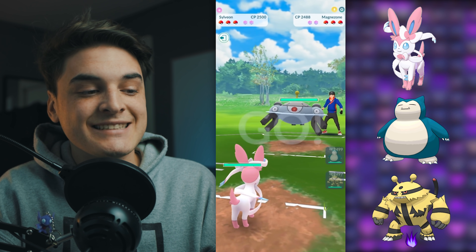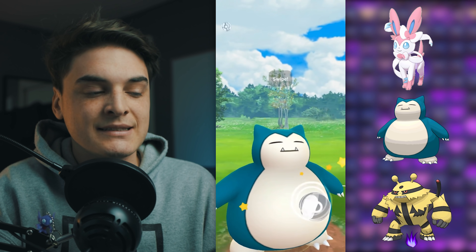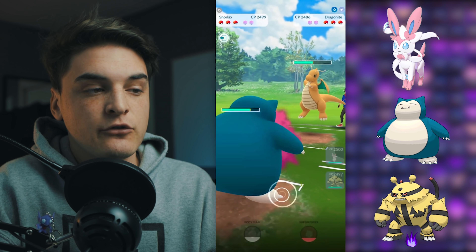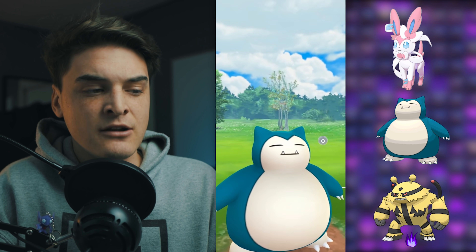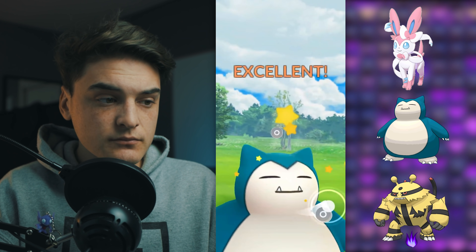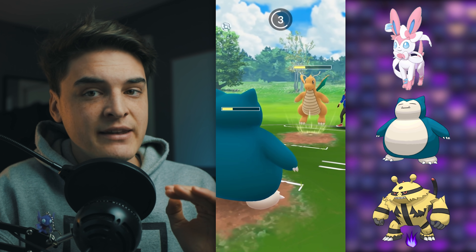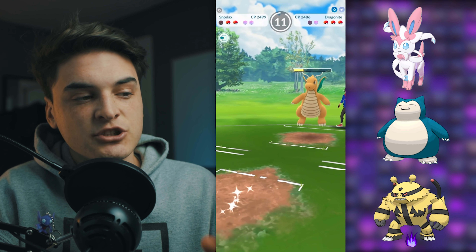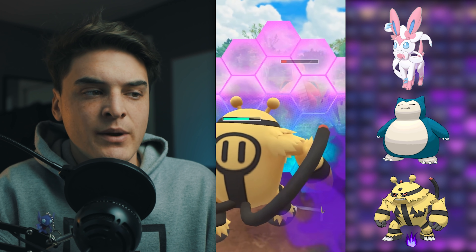The team we're running is going to be Sylveon, Snorlax, and Shadow Electivire in the back. We're going to have a bad lead into Magnezone, and we're going to instantly swap into our safe swap, which is our Snorlax. A safe swap is pretty much a Pokemon you want that has a couple of safe matchups and not a lot of Pokemon can hard counter it. So Snorlax is in here going up against Dragonite — it's a kind of neutral matchup here.